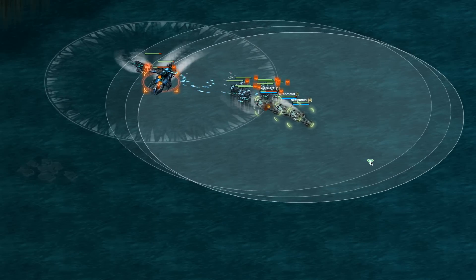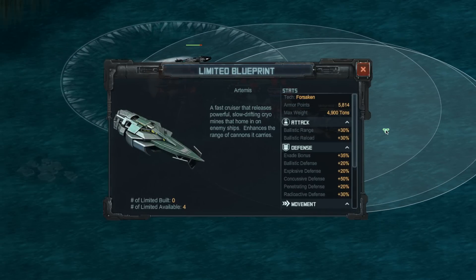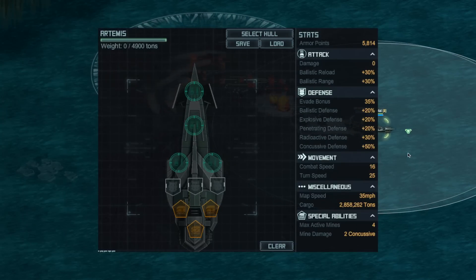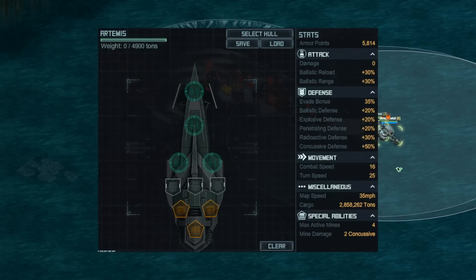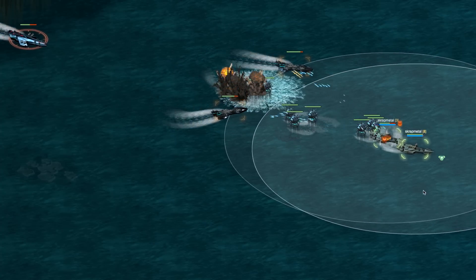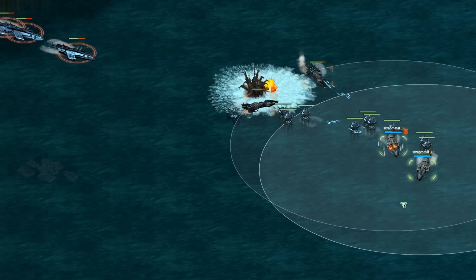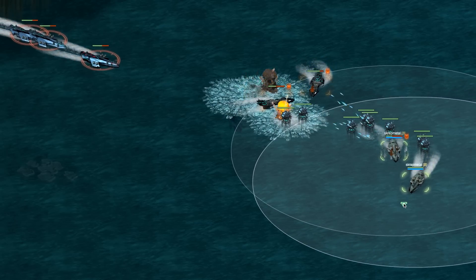The top prize for the tournament is the new limited hull, the Artemis. It's a lightly armored and speedy support ship that excels at kiting enemy vessels. The Artemis periodically drops a certain number of undetectable cryo mines in the water. Without sonar or thermal imaging, your enemy is likely to sail right over them to trigger a cryo explosion and weaken their defenses.